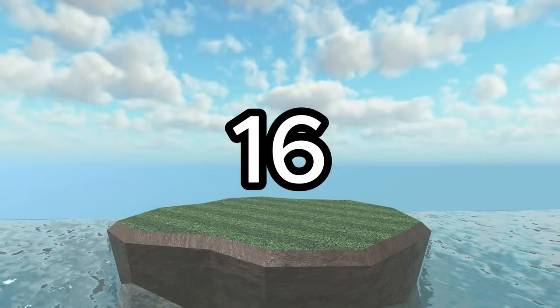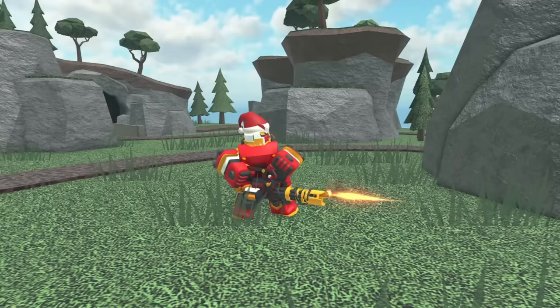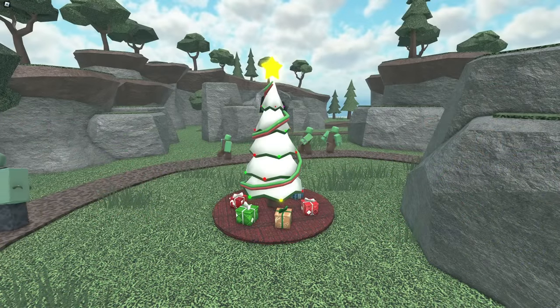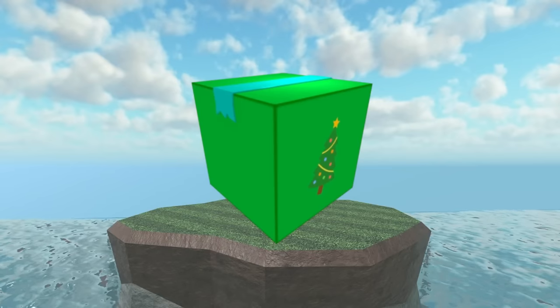In 16th place we have the 2019 Christmas Crate. It can be purchased during the 2019 Christmas event and only has 4 skins: the Christmas Farm, Minigunner, Brookboss, and Rocketeer. While the Farm and Minigunner are some pretty cool skins, the others are kinda basic. Also, even though I like the Farm, it faces so much competition from other farm skins and honestly isn't that great. On top of that, this is literally just the worst version of the next skin crate on this list.